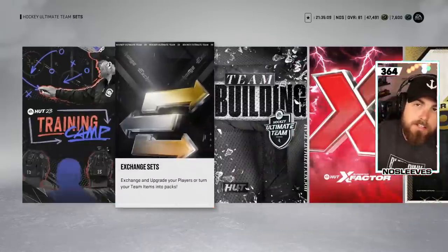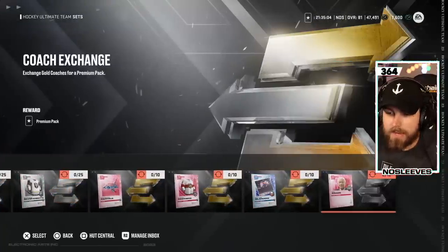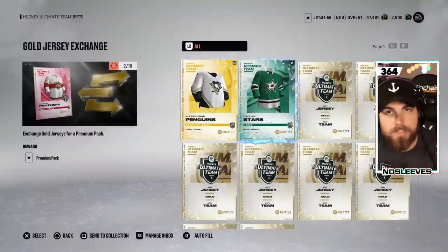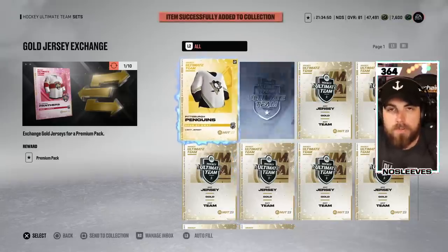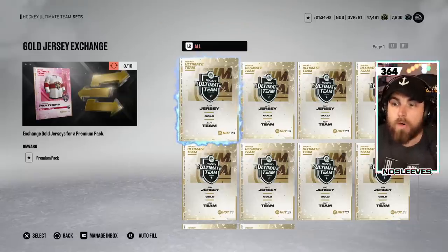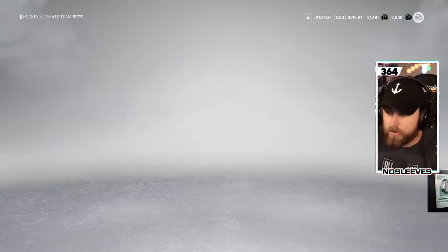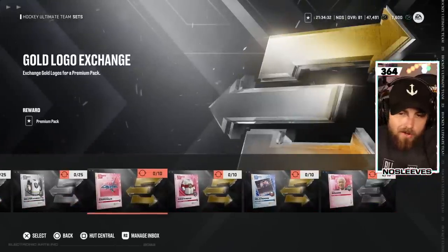Another thing to take advantage of is the exchange sets — jerseys specifically. There's a sneaky little hack: if you trade in 10 untradeable gold jerseys, they will give you a tradable premium pack. While premium packs are not great, it is tradable, meaning you can sell the cards you pull for coins when you would have just had untradeable gold jerseys. Make sure you're aware of the gold jersey trade-in. The same thing goes for arenas, coaches, and logos as well.